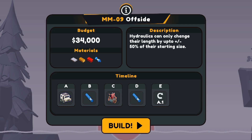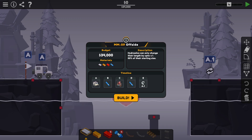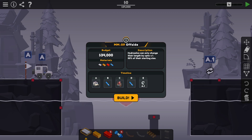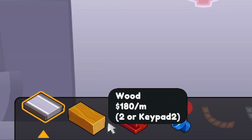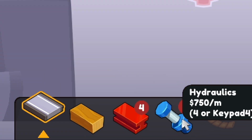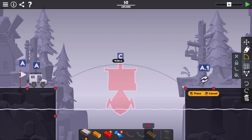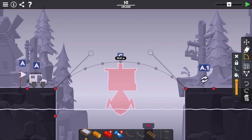We're going Offside for level 9. $34,000 budget. Hydraulics can only change their length by up to plus or minus 50% of their starting size. So we've got a little jeep that's going to go, the hydraulics will operate, and then a Viking ship goes through, and then the hydraulics again. This is the first time the vehicle turns around and comes back the other way, so we need an actual bridge for this one. We have unlimited roads, only four hydraulics and four steel available. I still feel like the best way to solve these hydraulic levels is usually not to use hydraulics.